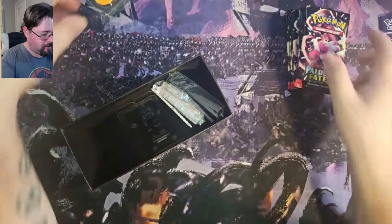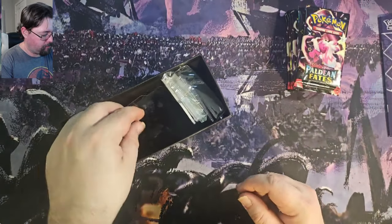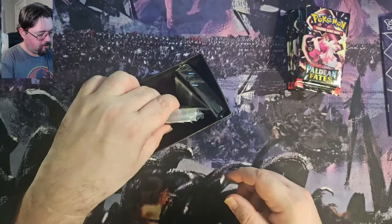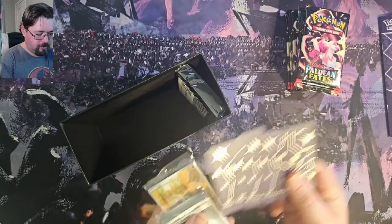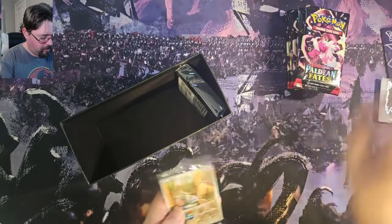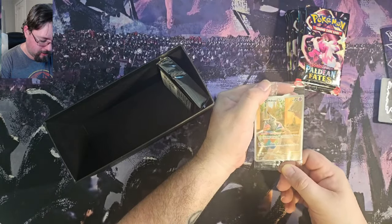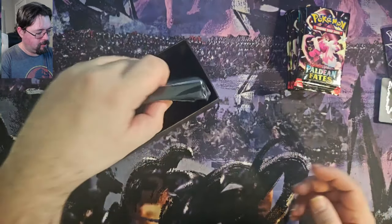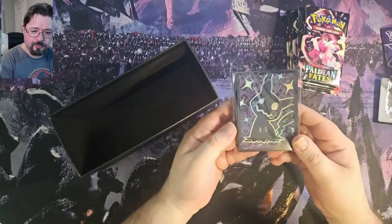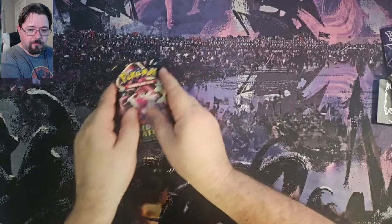Here we have the packs and coins, some dice for damage counters, dividers, a pack of energy, and this beautiful Mimikyu full art promo. I also have a code card and some sleeves. Let's get into it with the packs.